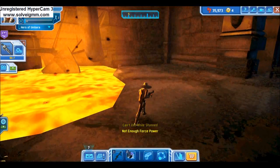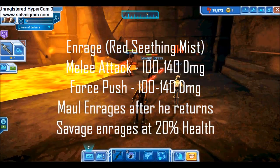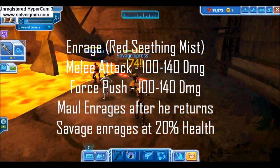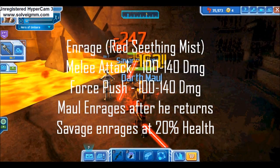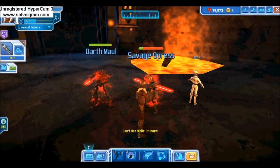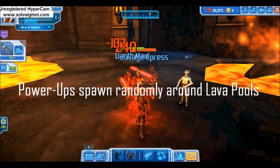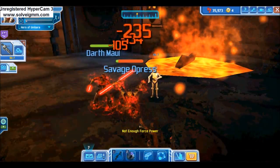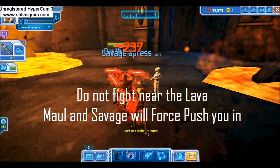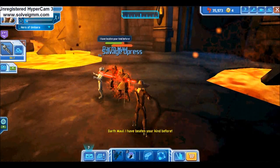The second time Maul comes in, he will appear seething with a red boiling mist — this indicates Enrage mode, where Maul's melee swing and force push both now deal 100 to 140 damage. Savage will also Enrage once his health reaches 20%. When Maul returns, power-ups will spawn from time to time around the lava pools. Do not attack Maul or Savage near the pools — they will force push you into the lava. Circle the lava pools for power-ups when your health gets low.